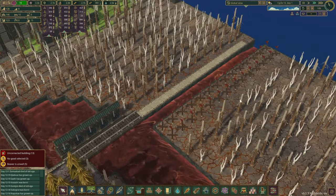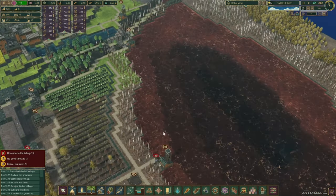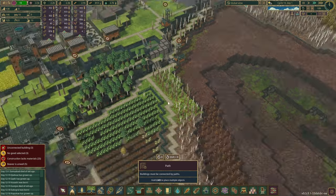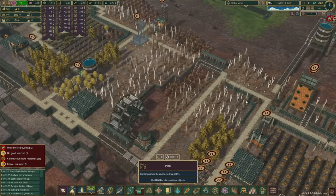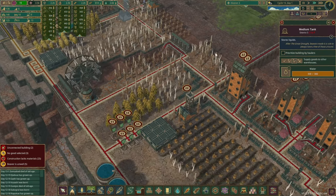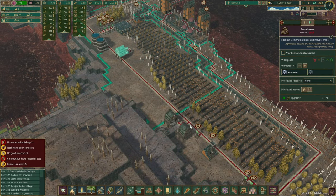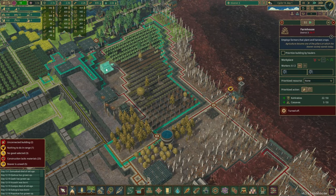We can start redirecting some of that water, because I believe this is still a bit dangerous for us. We can probably start connecting some areas as well, so beavers can go back to work hopefully. Another section over here. Do we want them to go up there? Probably not. We don't want to collect water here either, and I think the rest of it was fine. I do want to get those farms back in action, so you guys can climb back in these ones.